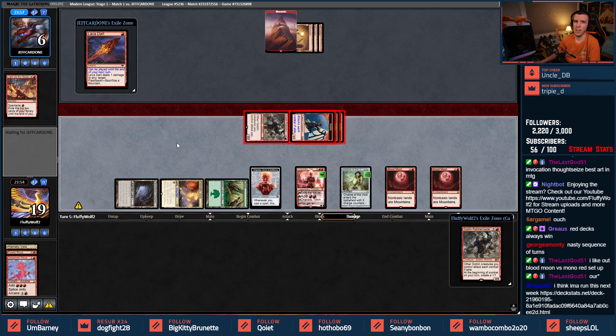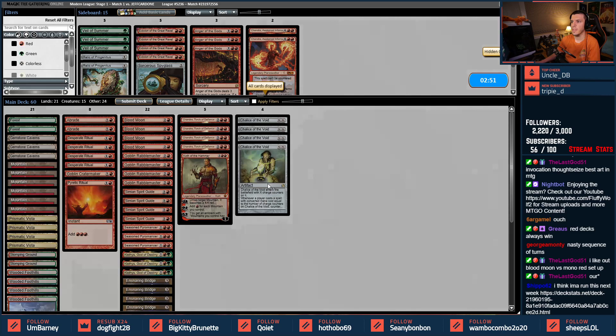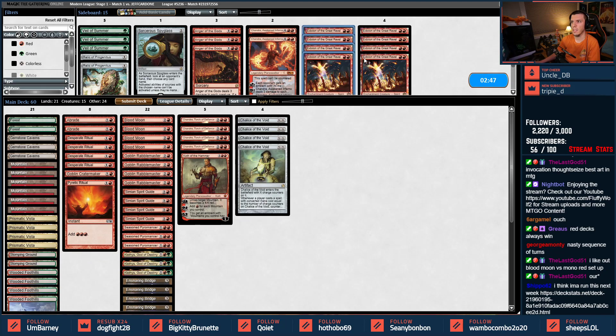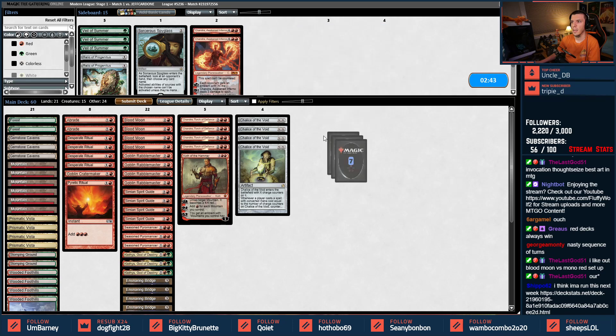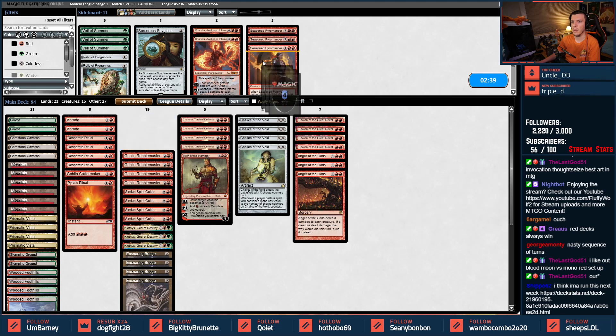Chalice and Chandra turn one was a little brutal. This list does not run Dragon's Claw — instead it attempts to be more aggressive with Eidolons and Angers. That's what we're going to bring in this matchup. Seasoned Pyromancers are going to come out and Blood Moons are going to come out.